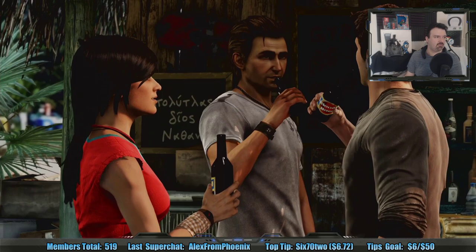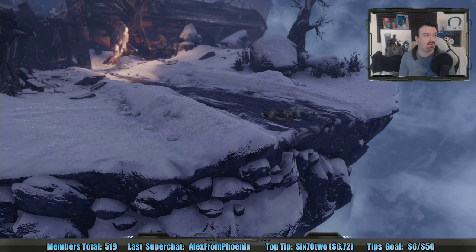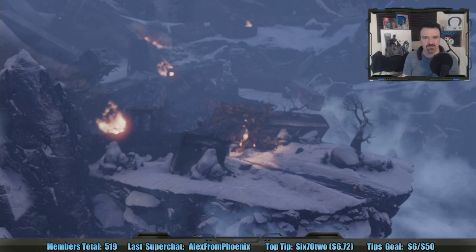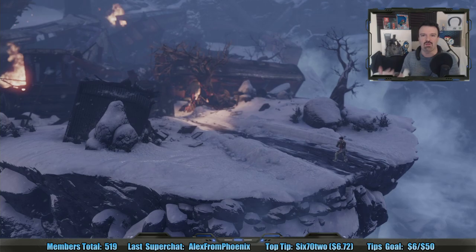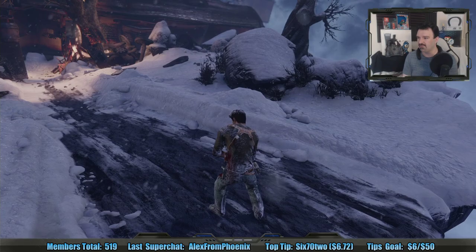I wonder if anyone will double-cross each other during the course of the game — that never happens, right? 672 says they should have Ryan Reynolds play Drake because he seems destined for that kind of role. No exaggeration — I always thought the Nathan Drake character was kind of based on Ryan Reynolds. I really felt like it was a combination of Ryan Reynolds and Harrison Ford's Indiana Jones. This game is very dramatic and cinematic — everything in it is either dramatic, cinematic, or both, for sure.